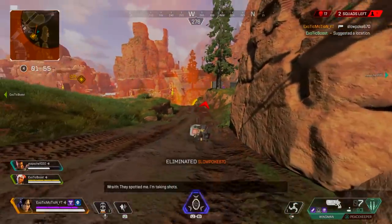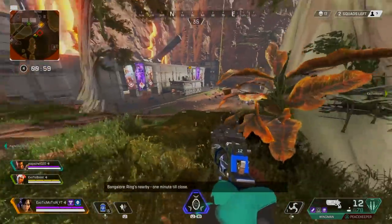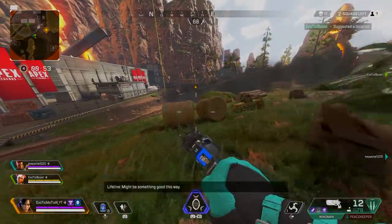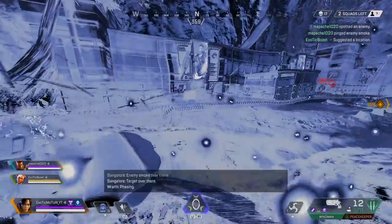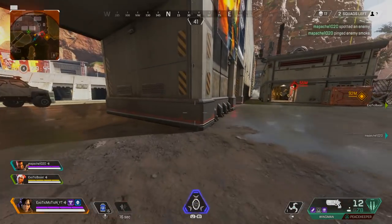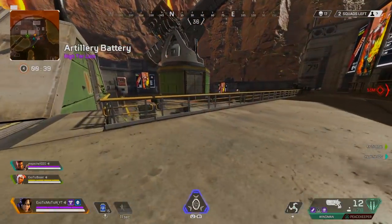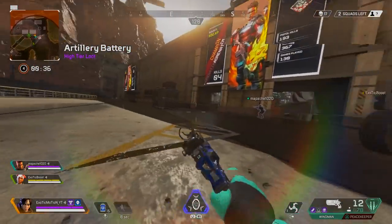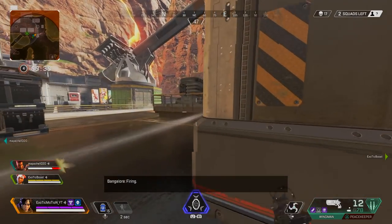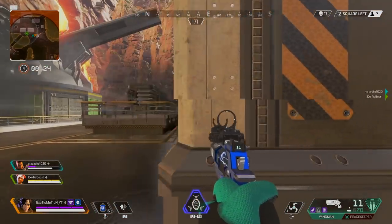Those are the three champions I'd use. Now this is the ending — it's us versus the last team. One thing Apex does is at the very end of the game when there are two or three teams left, they put a question mark on how many players are in the lobby. That way you're playing scared — you don't know how many people you're going against. We saw two people and called it out, but little did we know there was actually a third person.